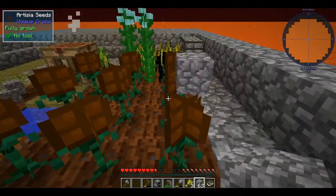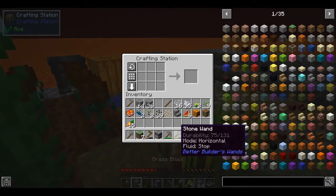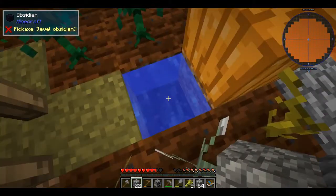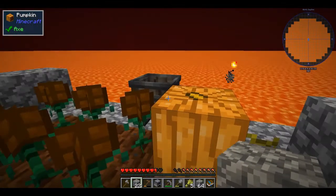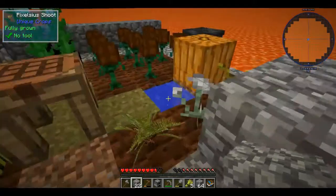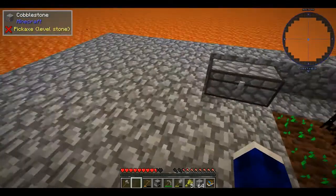Alright, everything's at work. We have seven grass. I think I'll actually save the wheat so we have more water sources. Since I already have this water here, I'm going to worry about making two completely different sources of water, and then we'll have infinite water. Let me put a spot for the infinite water right here.